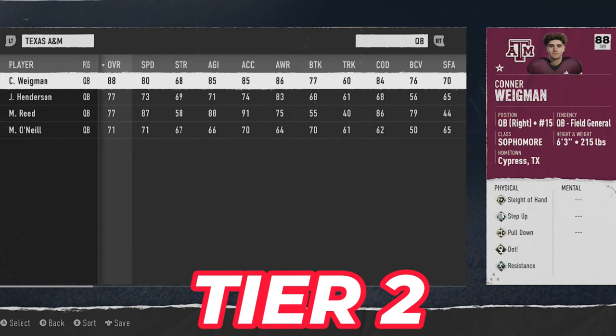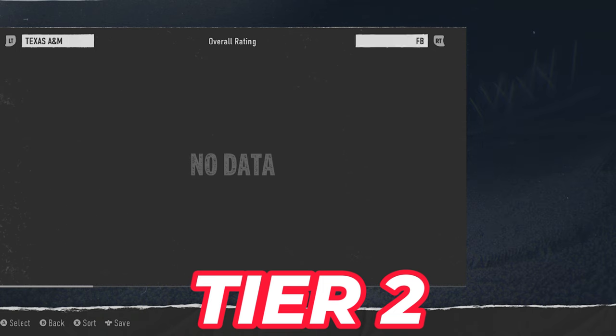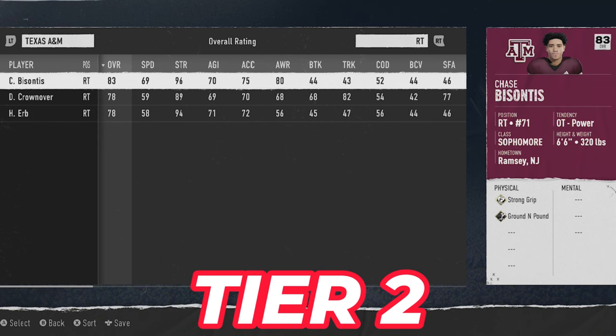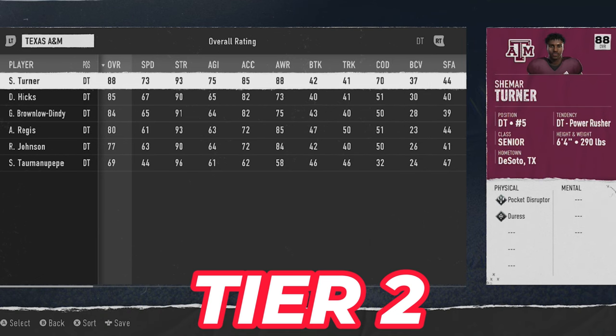Next up is Texas A&M — which also has one of the highest atmosphere difficulty ratings in the game. They have an 88 overall quarterback with 95 throw power and 80 speed, a 94 speed running back, and four running backs all over 82. Their defense is built for depth: four edge rushers above 80, four defensive tackles above 80 including an 88 overall DT, and a secondary with five players above 80, three of which are 92 speed or higher, plus three safeties all above 80.